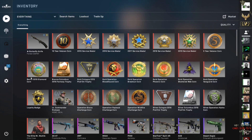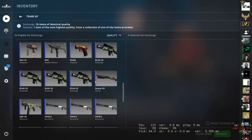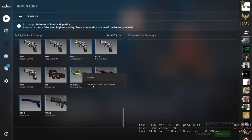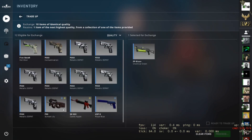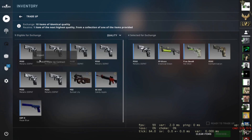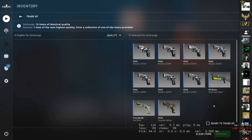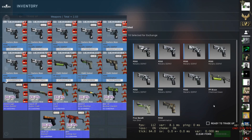First up we're going to do an industrial to mil-spec one from the Cache collection. For this one we're going to use three low-float field tested skins from Cache — the Bison Chemical Green, a 5-7 Hotshot and a P250 Contamination. They're all really really low-float field tested skins for the Cache ones, and then for the other seven we're going to use seven factory new skins from the Train collection, which is all of those P250s there. I'll throw it on the screen so you can see what our outcomes are — we get favourable odds for Cache as it's got five outcomes at mil-spec and all of the outcomes here will be in factory new.